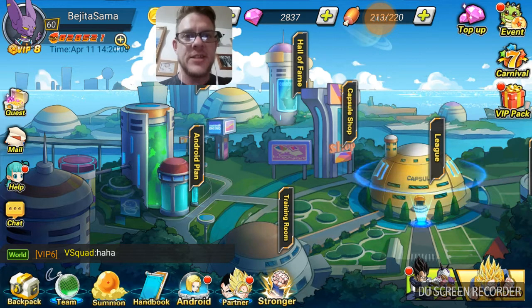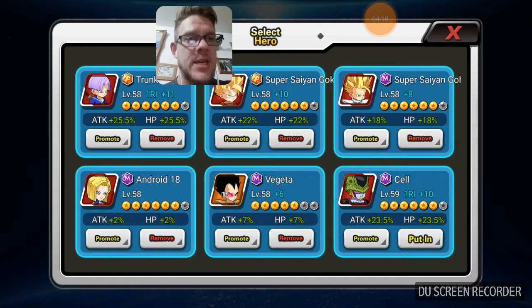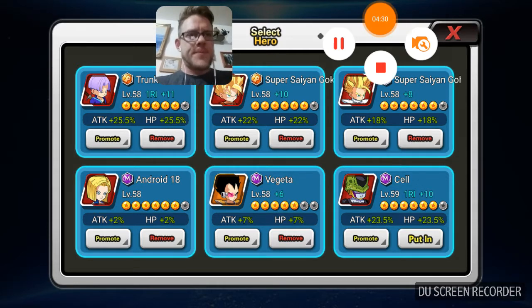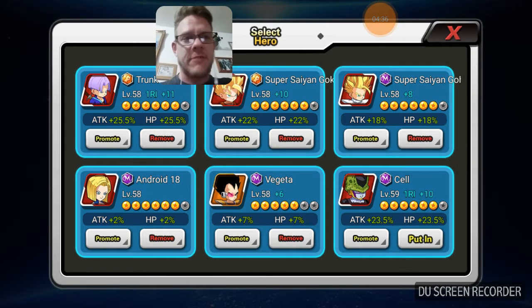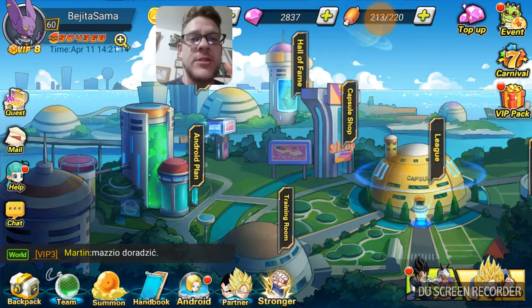As you can see — 828,000 — when I place him in he's giving attack and HP an additional 23%. Sorry about that guys, my throat went really croaky. So as you can see, with the reincarnation he is actually offering me a nice little boost. I do have to level up all of my heroes which will further increase my power. We'll go ahead and place him back in there and as you can see we have jumped — and that is a huge jump just from the reincarnation.